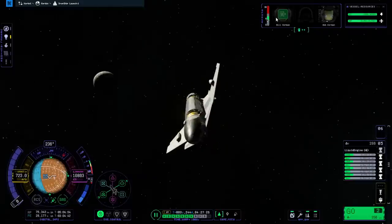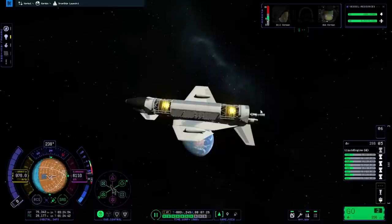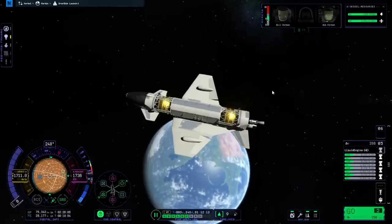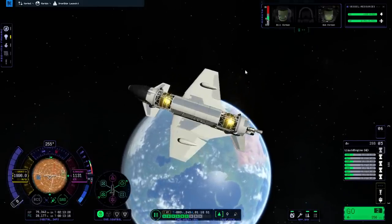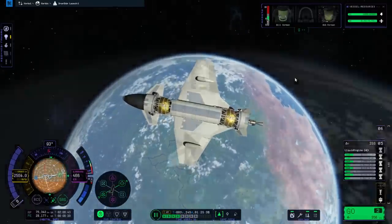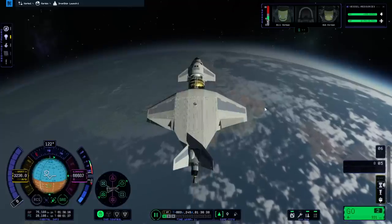The moon went right by us real quick - close call. We have no RCS on this. If we come straight down, we're definitely not going to the space center unless we're completely lucky. So we're trying to air brake into a lower orbit first. I didn't get around to fitting the RCS yet, since this mission wouldn't require docking or anything.